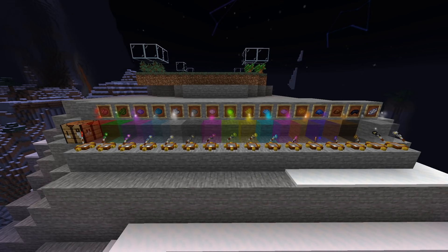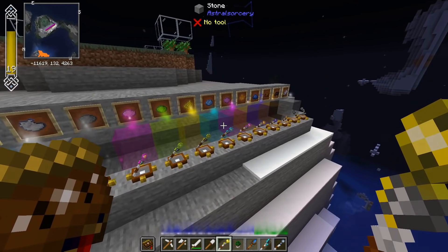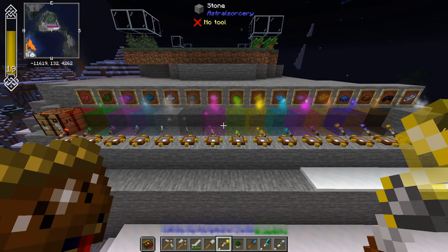It illuminates and it makes invulnerable blocks — those are the two basic things. Now if you notice, I've got a rainbow of colors. That's right, you can actually color it to your heart's content.